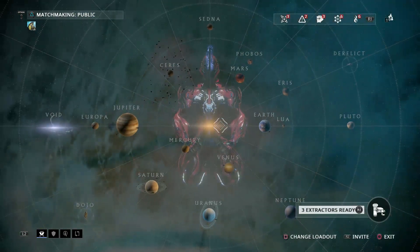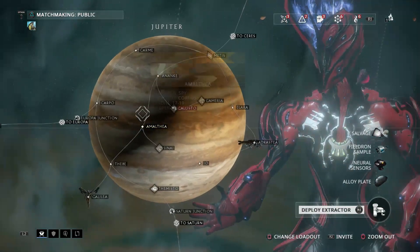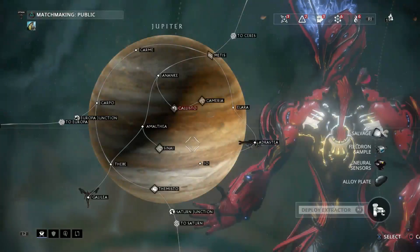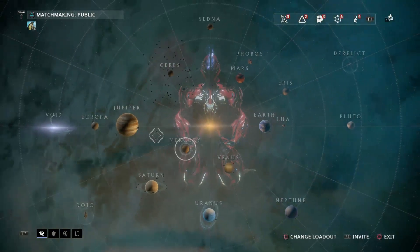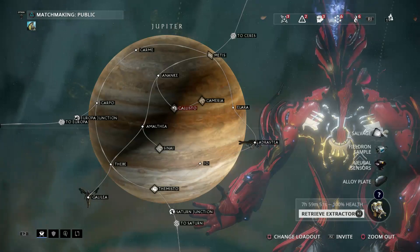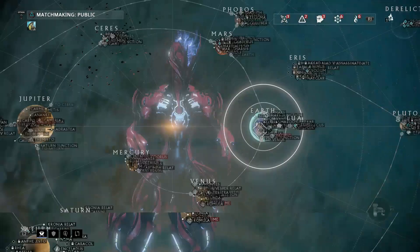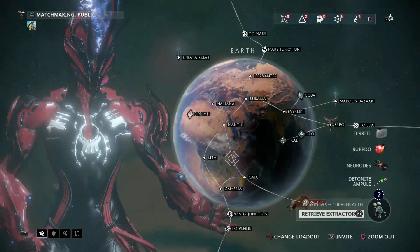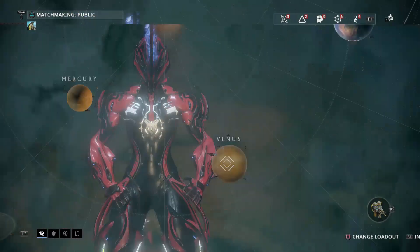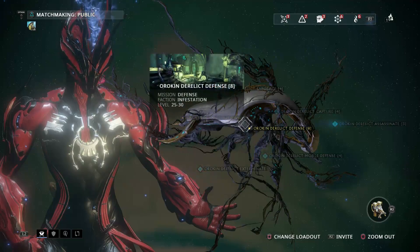One thing I'll go over — extractors. They are fantastic. You have to complete every mission on a planet in order to put them down, but I really do recommend you get them down because sometimes, like on Jupiter, you can get neural sensors. The maximum I've received is 13 neural sensors, which is quite a lot. Just throw an extractor down and there we go.